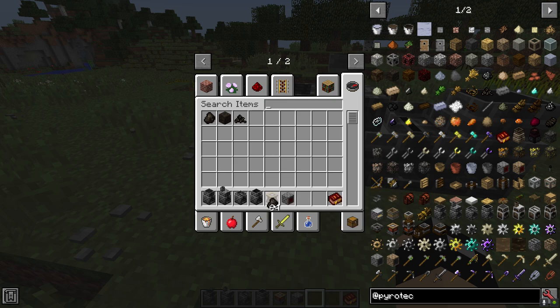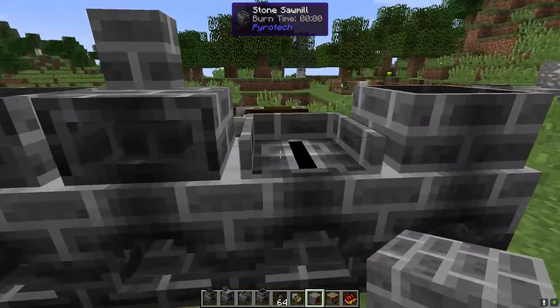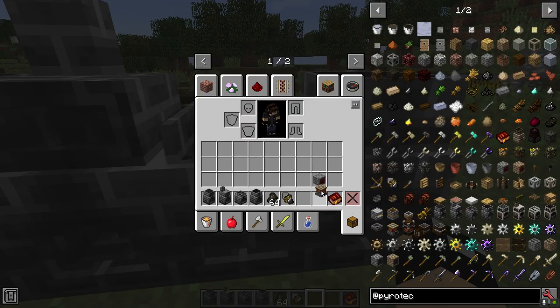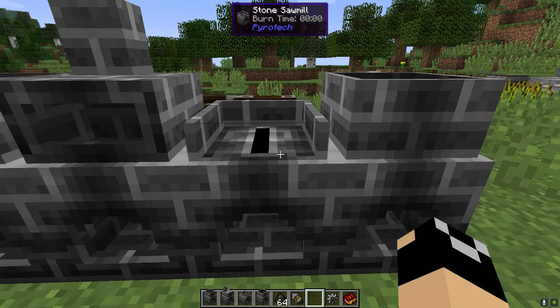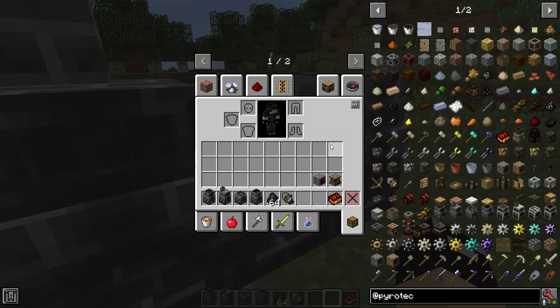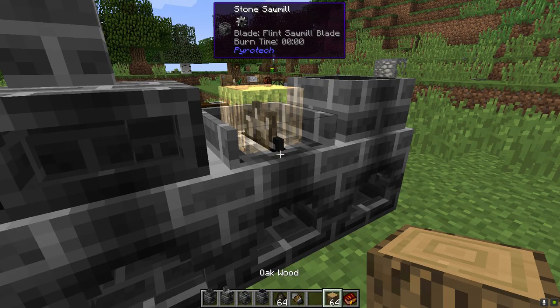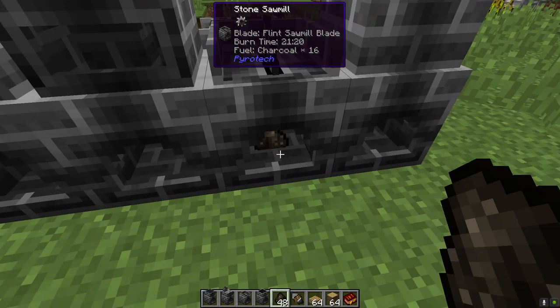For example, the stone sawmill — it's a little different in that you need to make a saw blade. You can make a variety of saw blades; we'll just take a flint saw blade, crafted with diorite and flint shards — very doable. Iron sawmill blades require getting into smelting metals, which we'll talk about next episode. Right-click the blade into the sawmill to equip it. Then take your charcoal, place it down — you can place up to 16 charcoal.